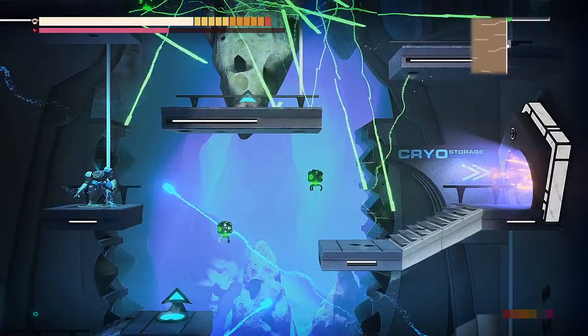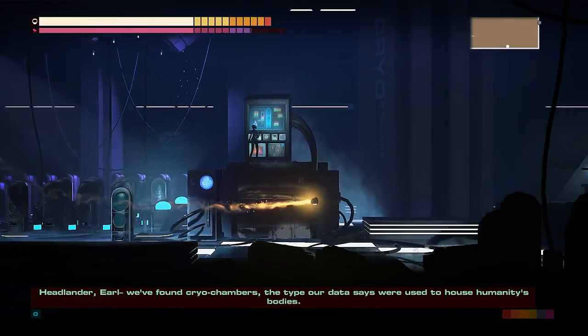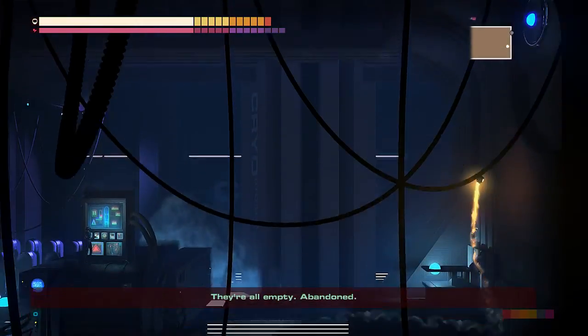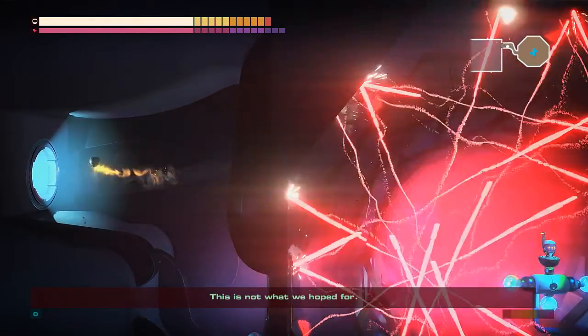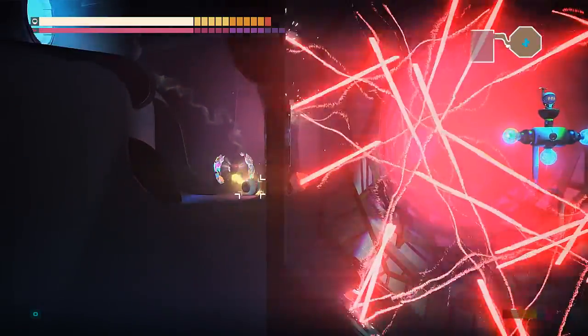Shoot at me! Yeah, there we go. Commander Earl, we've found cryo chambers. In the time our data says we're used to house humanity's bodies — they're all empty. Abandoned. This is not what we hoped for. Still have hope, everybody. We may find what we're going for one day.